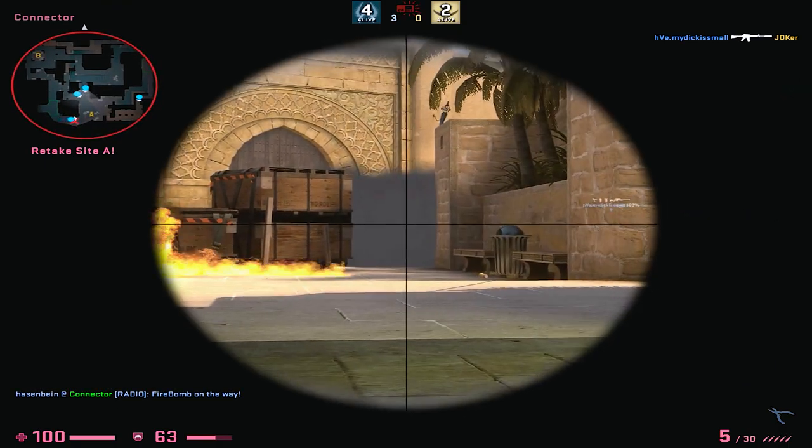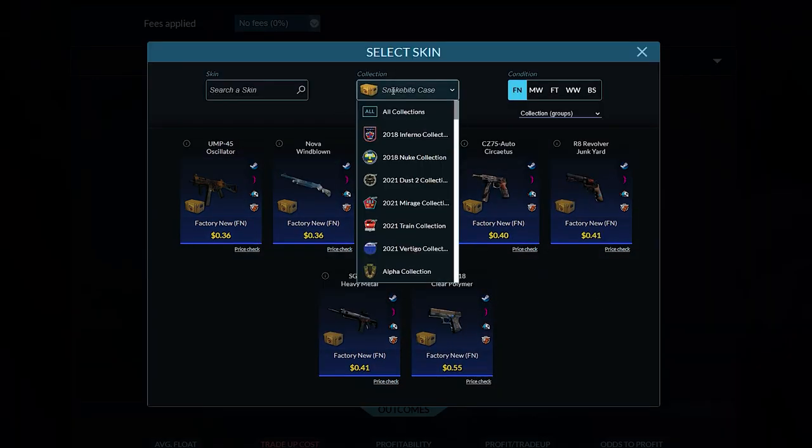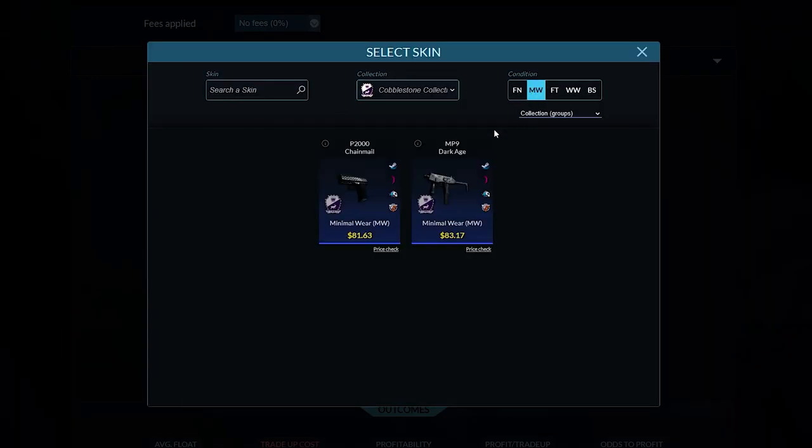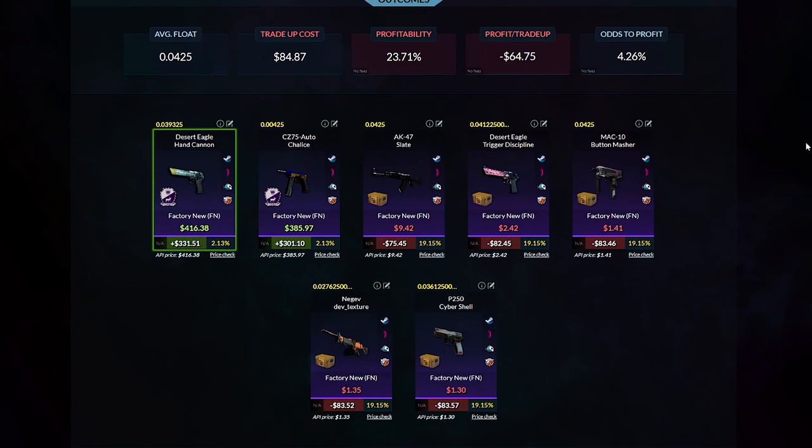I will show you a quick example. When I add 9 skins of a case collection like the snakebite collection, which has 5 purple skins in it, and 1 skin of the cobblestone collection which only has 2, I only have a 4.26% chance of actually hitting the cobblestone collection.